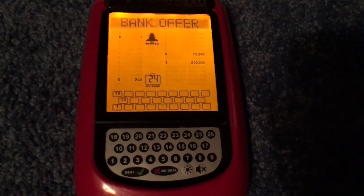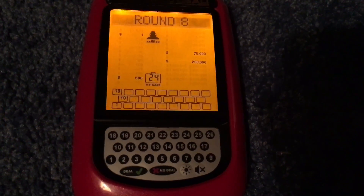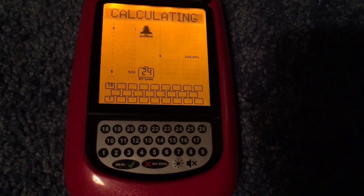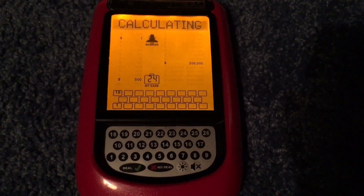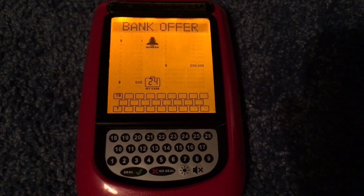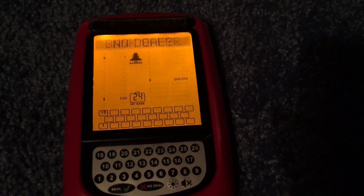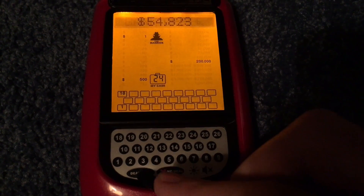$32,672. No deal. If it's maybe at least $90,000 I'll consider taking it. Number 10 — $75,000. I really hope I don't have something on the left side, you guys. $54,823. To be honest with you, I'm nervous that I have something on the left side, so I'm going to take the deal. I took a deal for $54,823.